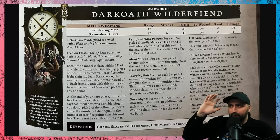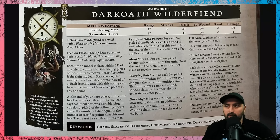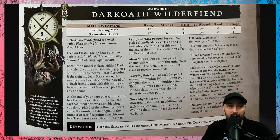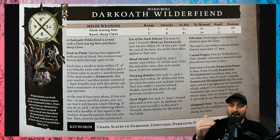The next one is Feed on Flesh. When a model is slain within 12 inches, you receive points — those points cap at a maximum of six. If a Dark Oath model is slain within 12 inches, you get two points. At the end of your hero phase, if this unit has one or more sacrifice points, you can bestow the Dark Blessings and pick one of the following effects.